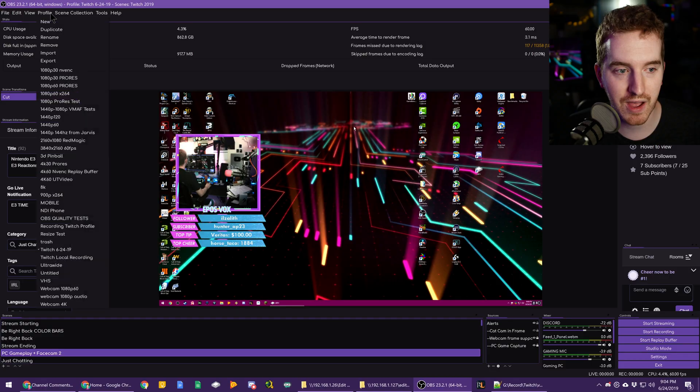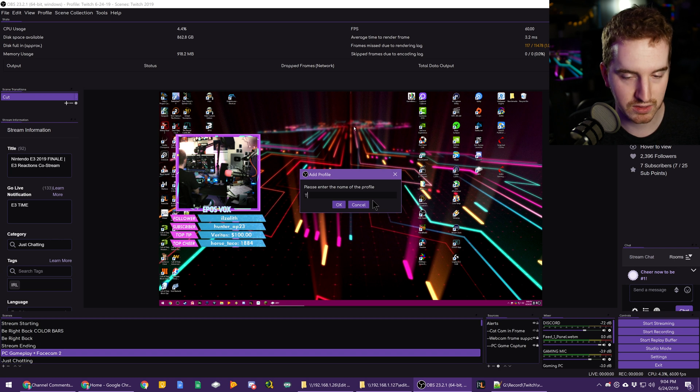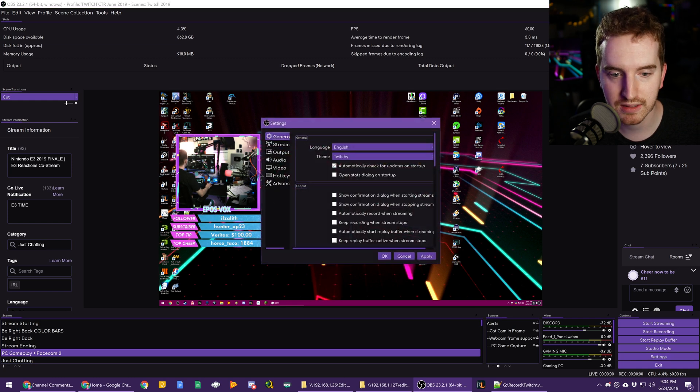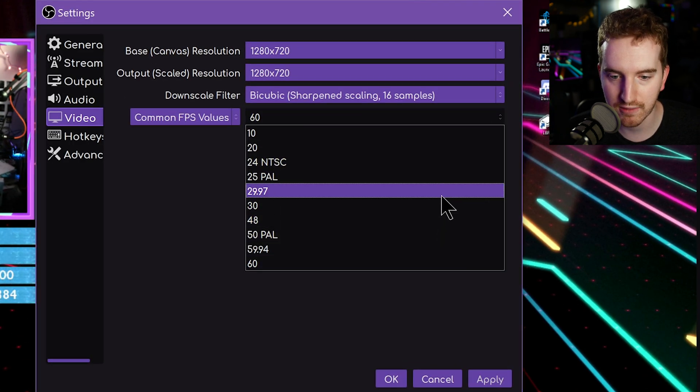So why stream at 60 FPS? My tip is actually going to be fairly straightforward, and people are going to be mad at how simple this is, but I think you should make profiles based on the games you're streaming. If you're someone who streams the same games fairly regularly, or you get a new game you plan on streaming consistently for the next couple of weeks, you might as well duplicate your profile. So I'll go up here — this is my Twitch profile — duplicate it, call this 'Twitch CTR June 2019', then go over to your stream settings, video, and drop it down to 30 FPS.